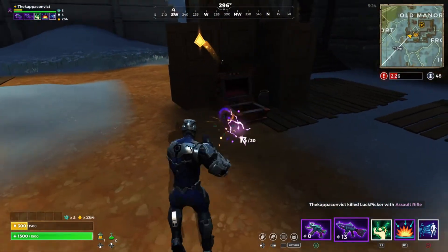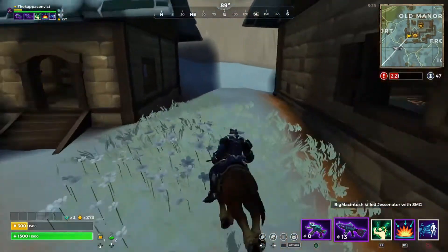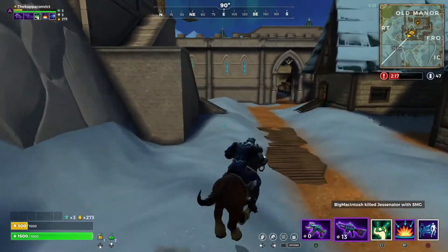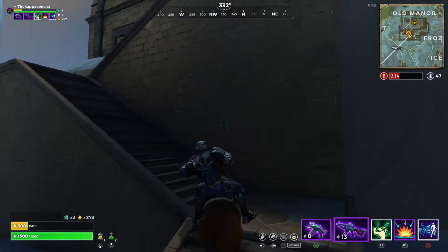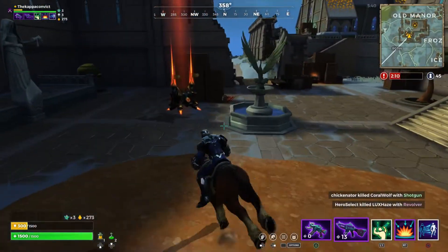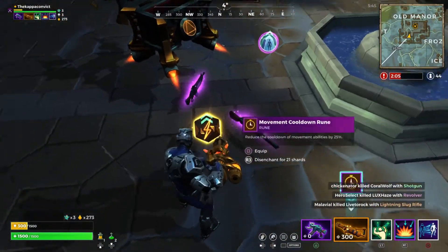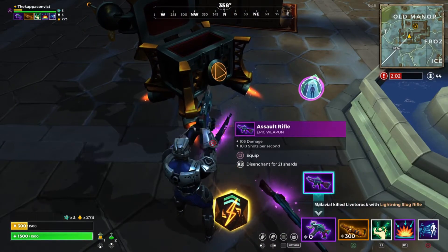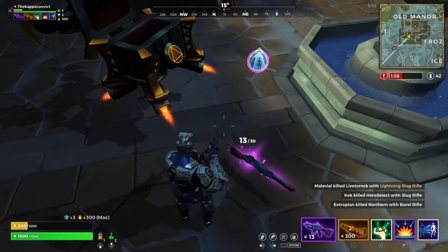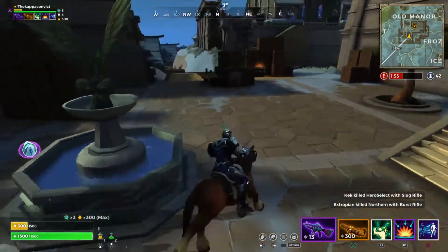Thank you for all the good stuff. Where's that chest? We're close to it. So we need to turn the sensitivity down just a little bit — it is a little bit high, but it's not too bad. We'll swap that for that. I kind of feel like we should keep — oh, I didn't want to disenchant whatever that was. I've just disenchanted it, but yeah there we go.